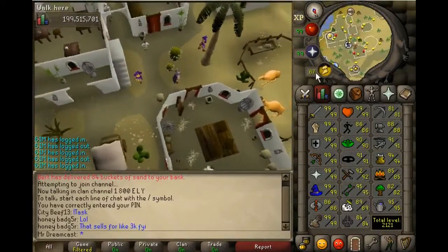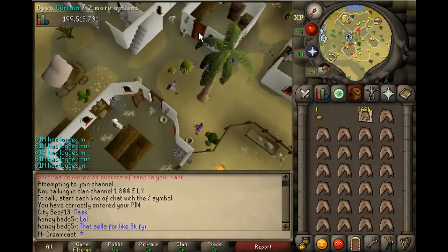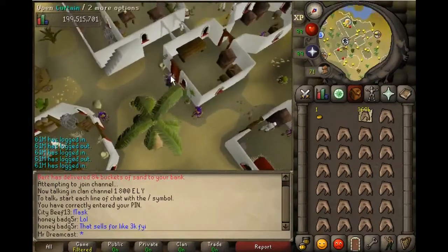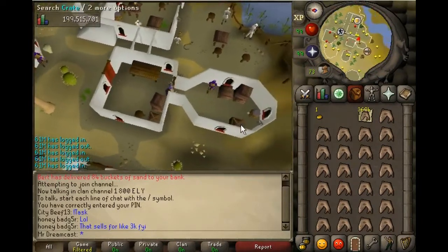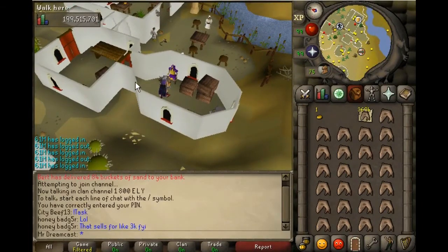The goal here is to first check and make sure there's no one in this building. You want to go into this building — there's a thug already in there so we might not have the right one. Let me double check. Yeah, this is not the right thug. I'm gonna lure this guy out of here.